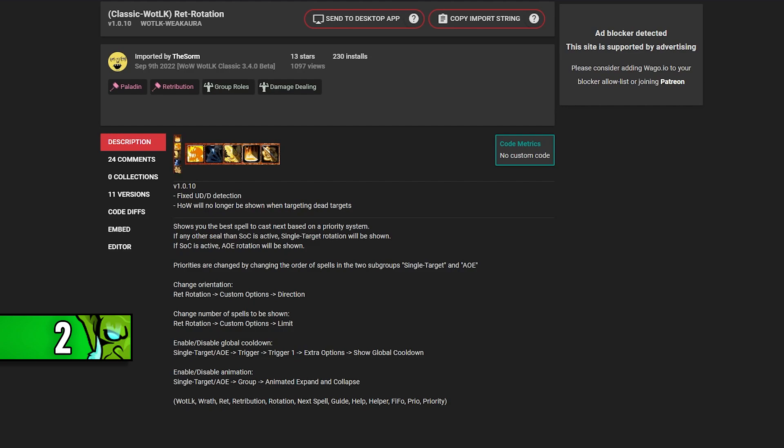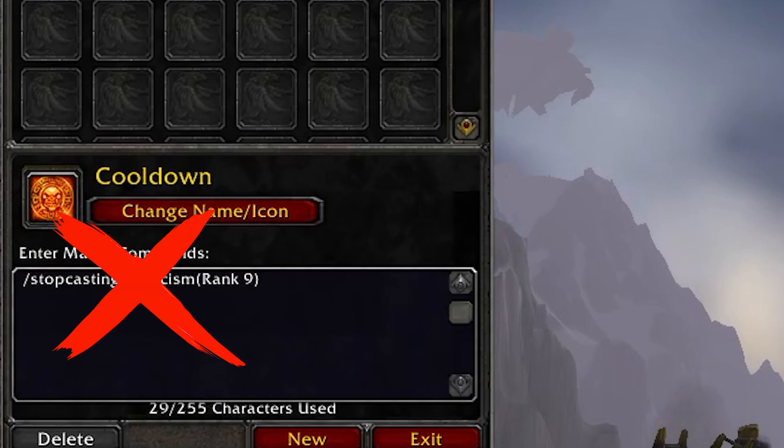You can actually get a proper retail-like Art of War spell proc effect with WeakAuras — I'll leave a link to that in the description because it is pretty cool. Also, don't use stopcasting macros with Exorcism because they will reset your swing timer.